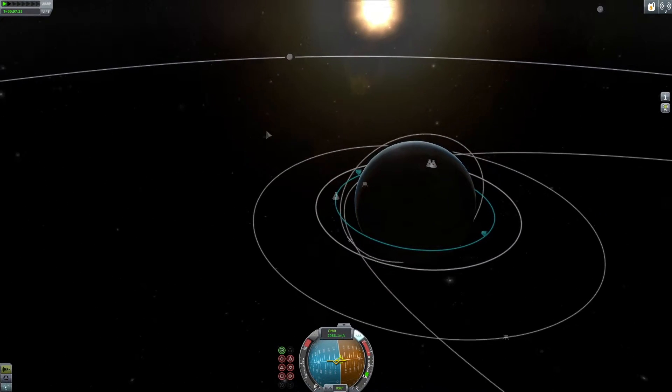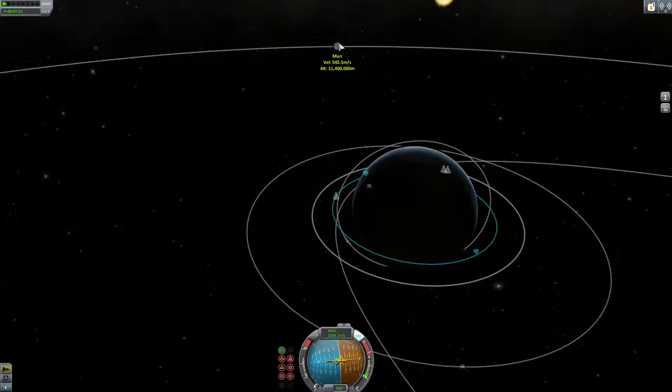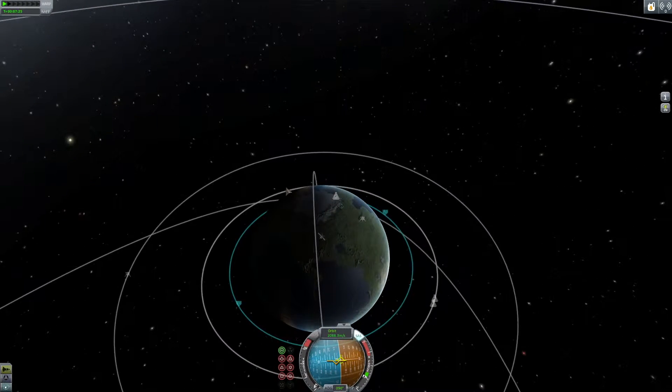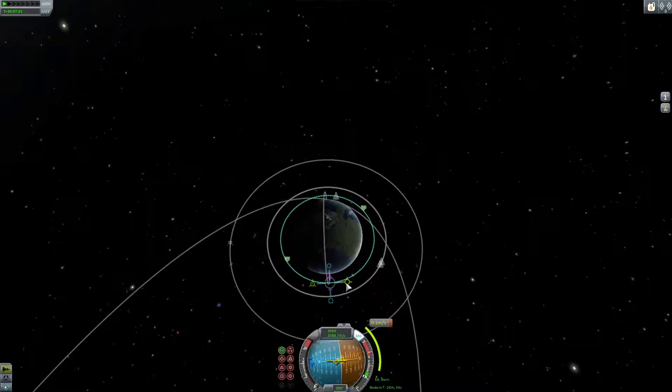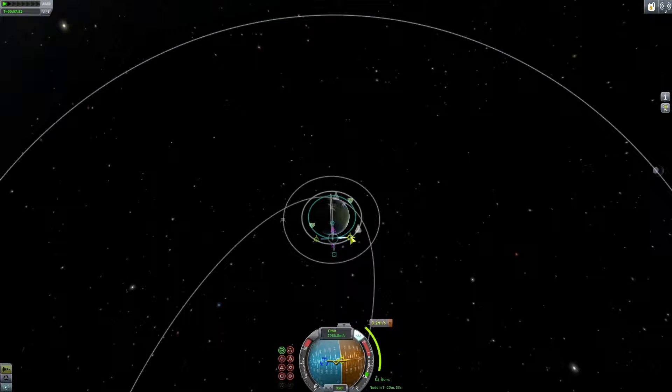As you can see here I'm trying to find the moon — there we go, I found it. I'm going to make a maneuver node and expand it outwards using the tools I showed you last video. You want to try and make it meet exactly with the moon's orbit; if it's not perfect you can move it around a bit.